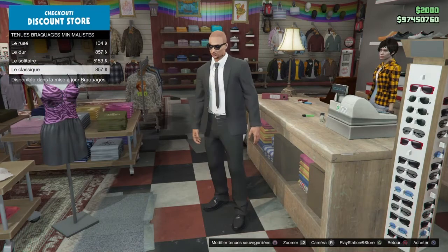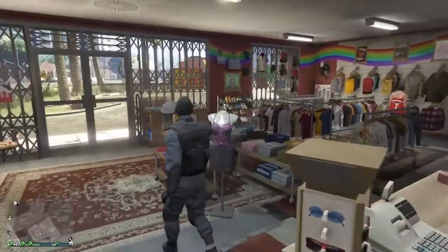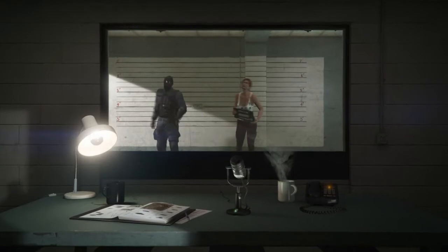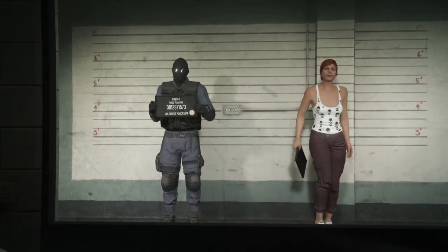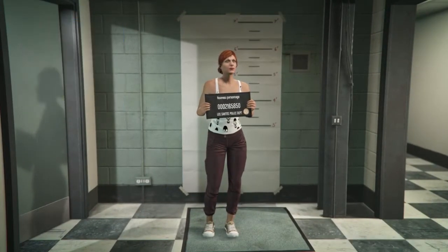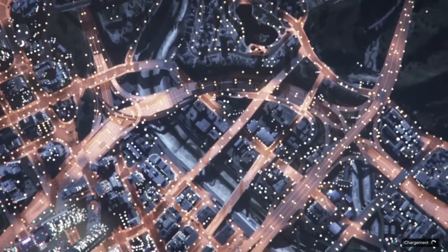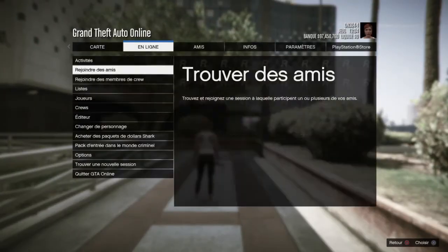Pour la deuxième méthode, prenez la tenue que vous souhaitez glitcher. Une fois cela fait, faites Start, allez dans l'onglet En ligne, et sélectionnez Changer de personnage. Dans l'onglet de sélection des personnages, sélectionnez votre deuxième personnage — attention, il faut que ce soit un nouveau personnage créé de zéro, que vous puissiez encore faire son apparence. Vous pouvez valider le niveau 120 ou pas, ça ne change rien, le sexe ne change rien non plus. Donnez-lui un prénom rapidement et envoyez-le en mode online. Dès qu'on va respawn, faites Start, En ligne, Changer de personnage.